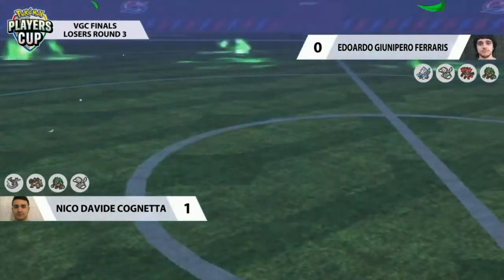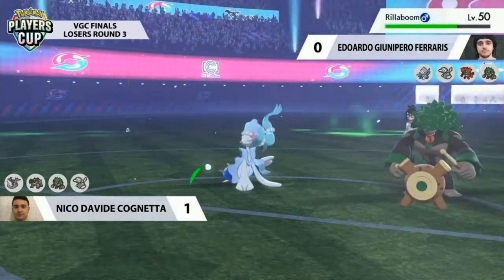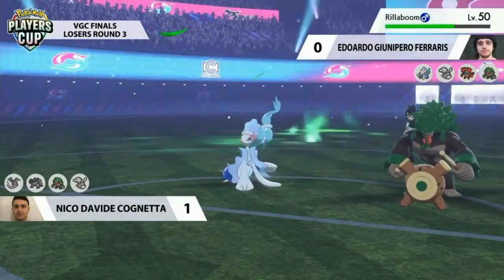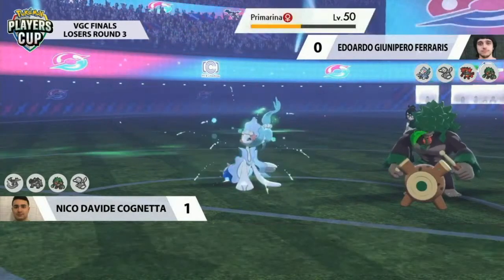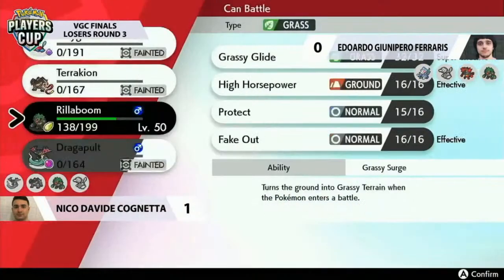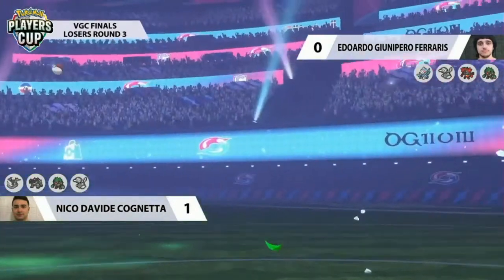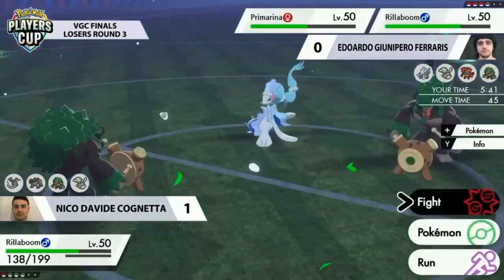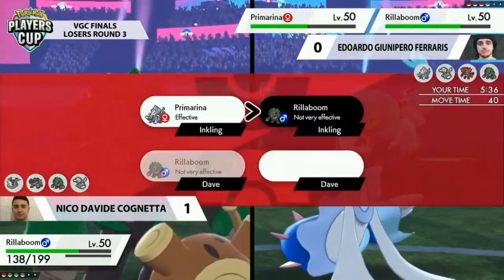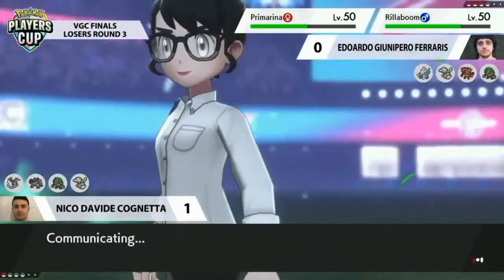Rillaboom comes in — it's going to be able to handily deal with Terrakion whenever it wants. Primarina isn't in any danger either, being naturally rather bulky. It looks like Eduardo is just moving to wrap up this game and get into Game 3. So much damage coming from Rillaboom, and Blizzard also connects from Primarina — with hail up, the accuracy is really helpful. Eduardo picks up that solid KO. It really came down to the Dynamax here — Dynamax Porygon2 was an unconventional choice but it put in work.